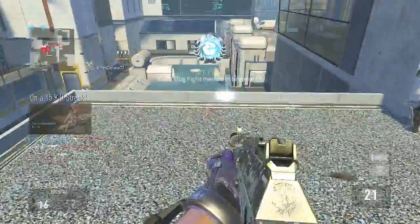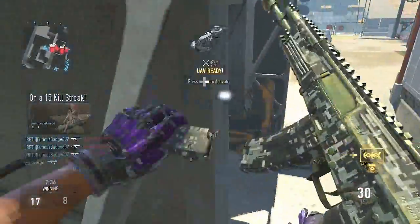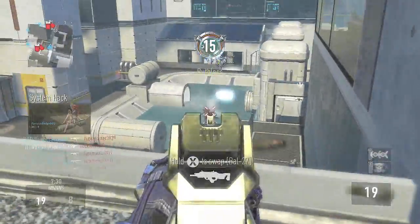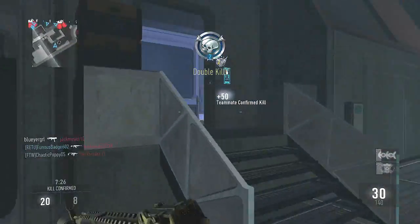In Call of Duty: Advanced Warfare you can't really sound-whore that well at all, but using this new technique I found out the other day — which I promise you guys are going to absolutely love — it will make getting DNA bombs and other things like that a lot easier. It is actually the killstreak System Hack.